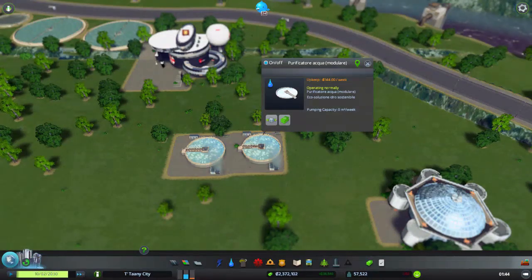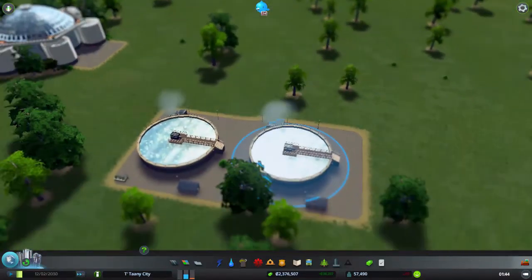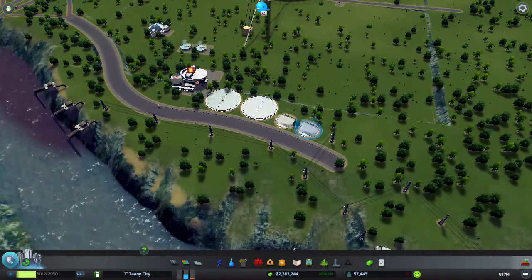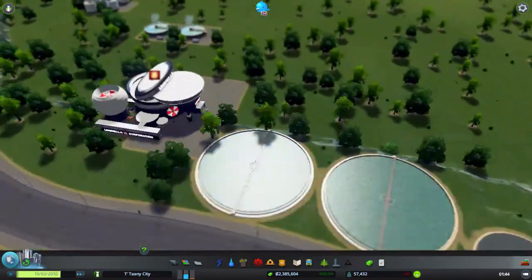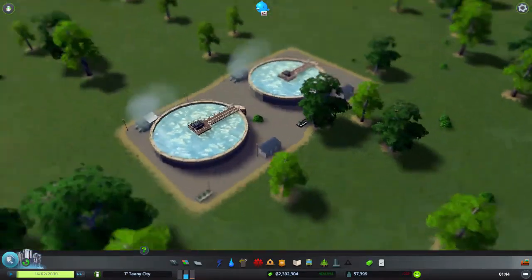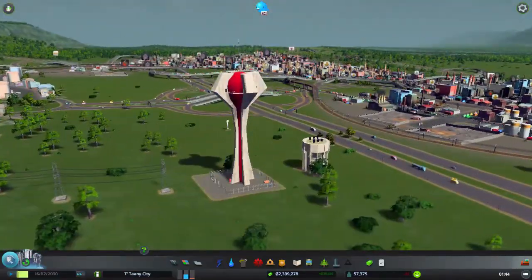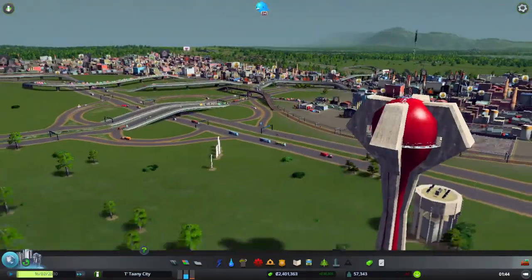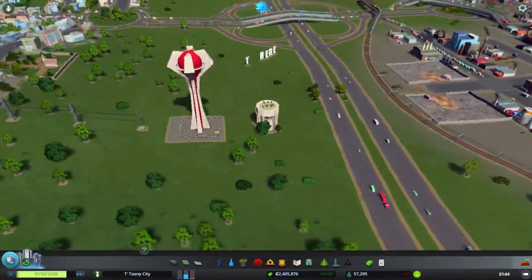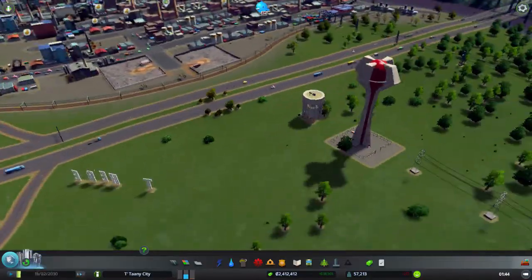And here we have two water purifiers — separate buildings. If you wanted the small ones and the ones I showed yesterday, there you go — small ones and these ones, which I think are kind of nicer. And I forgot to show this last time — it's called an Apple water tower. Very nice, kind of interesting. It's a water tower, it looks red.